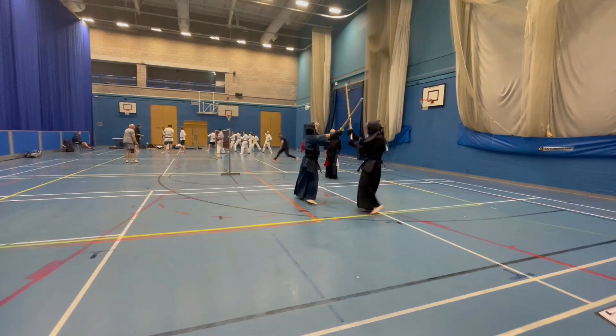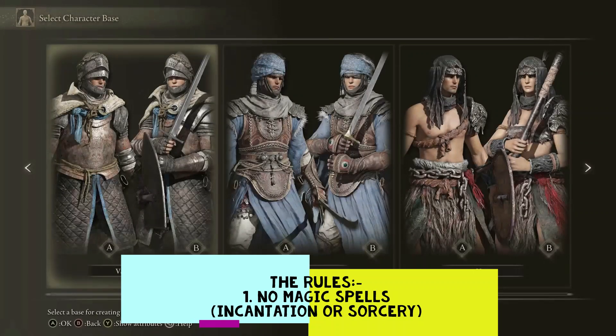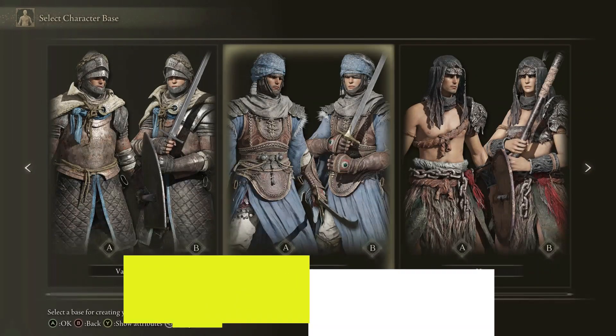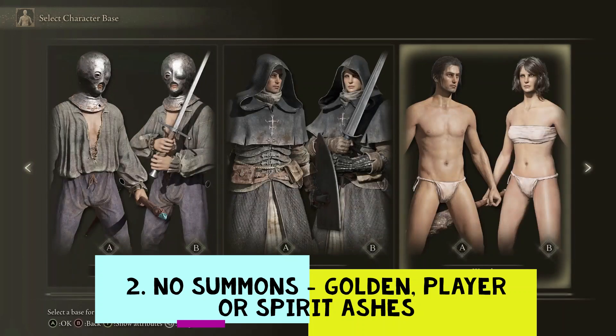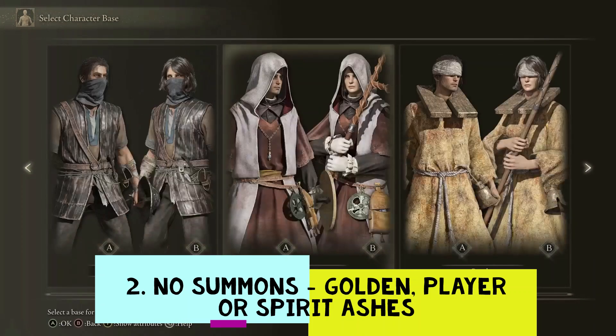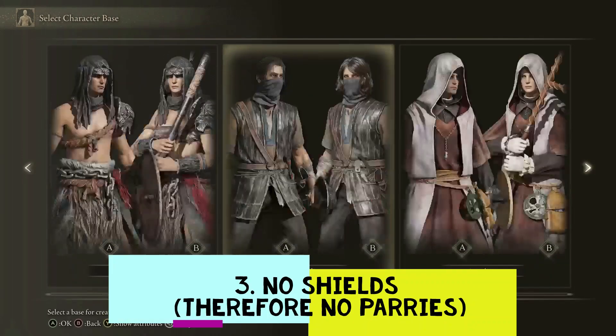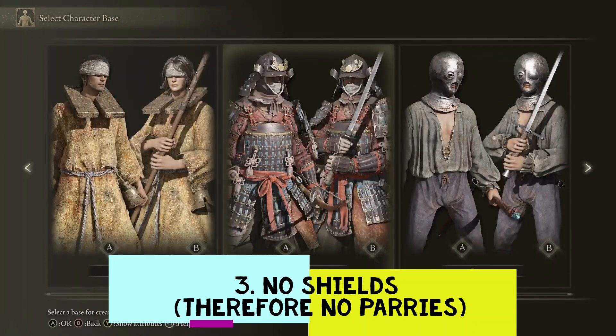So I thought, let's do a no-magic run and let's theme it towards Kendo. So: no magic, sorceries or incantations, no summons — golden or spirit ashes — no shields, which therefore means there'll be no parrying, because you don't really use a shield in Kendo at all.